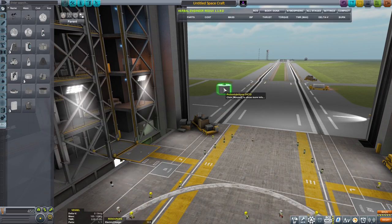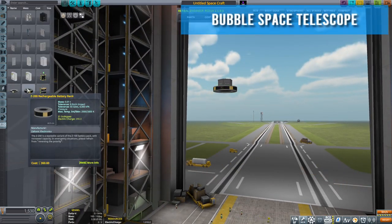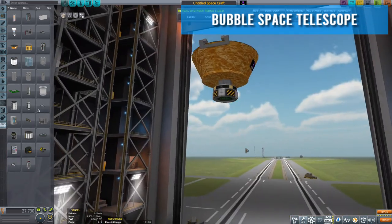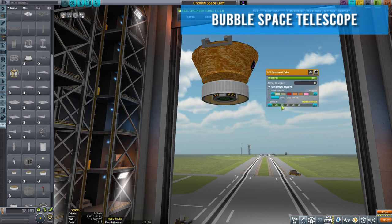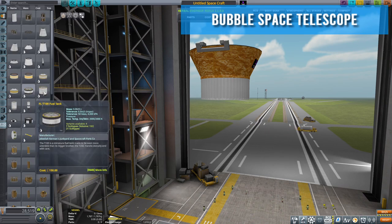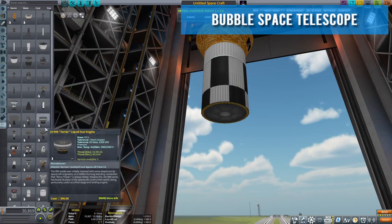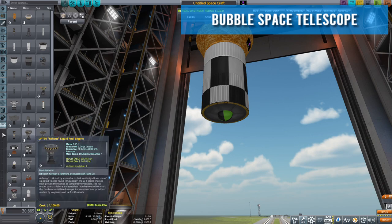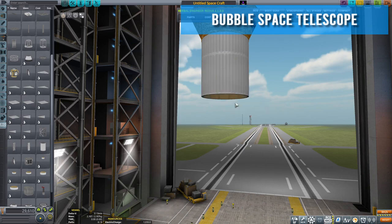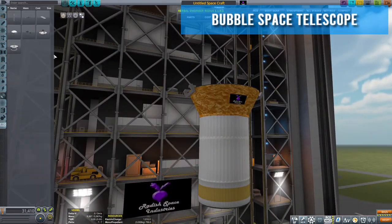Hello and welcome to episode three of the Space Pickle series for Radish Space Industries. On this episode we are building the Bubble Space Telescope. I've got this part from one of the many mods I've got installed - it's got this big Hubble Space Telescope thing on it, so I wanted to try and make something of it and put a telescope into orbit. I thought it'd be quite fun - we'll say it's a government-funded mission.